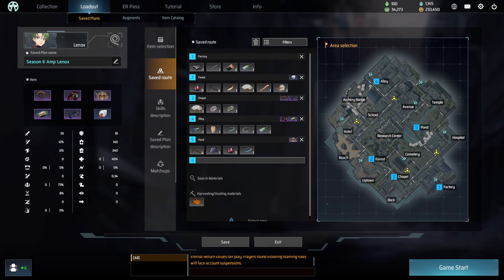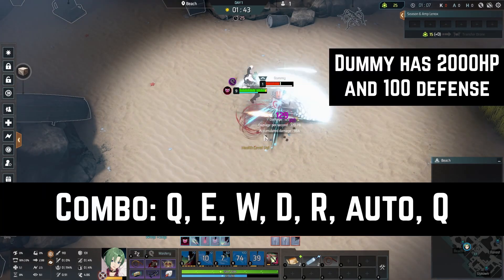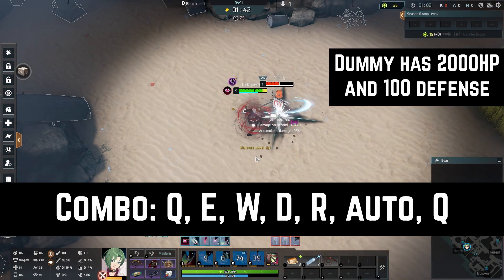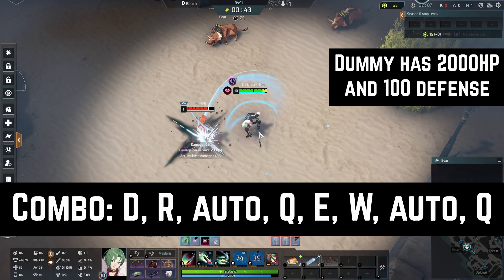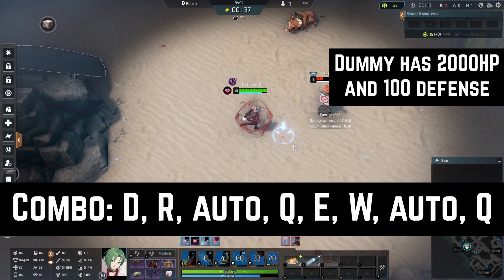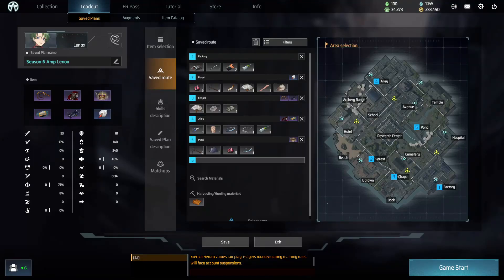Now for the Lennox combo — it's the same as shown in my last two Lennox videos, but let's go over them. The first combo, and the one you'll most likely use, is Q-E-W-D-R-Auto-Q. This is your kill combo in the late game and will kill the majority of the cast. Alternatively, you can use D-R-Auto-Q-E-W-Auto-Q — this will rarely be used but is good on squishy characters running away as they don't need as much damage as melees. Now that I've explained the build, here's a game showing it in action.